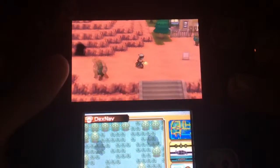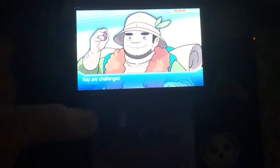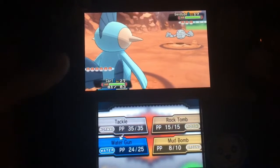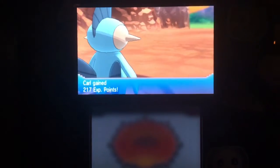All right, let's fight this hiker. We gotta lead with Carl because it's a hiker — should be obvious. Hiker Trent with his Geodude. Does this one have a Graveler or is that not yet? Well, we'll find out I guess. Keep forgetting how over-leveled I am, it's so easy to get over-leveled.